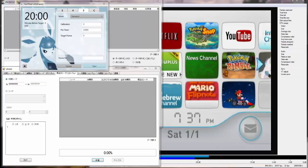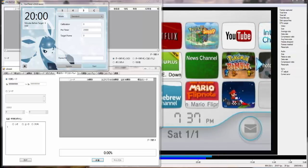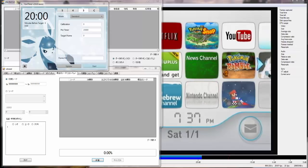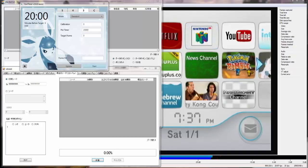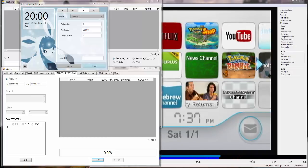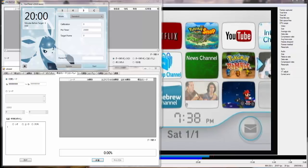Hey everyone, today I'm going to be doing a video on Entei in Pokémon Colosseum. And this goes for any Pokémon obtainable in Mount Battle in terms of the Shadow Pokémon you find there. And before the video starts, I want to thank Drewski from my Discord for giving me the save file and doing a little bit of the work to figure this out with me, so I just want to thank him for that.